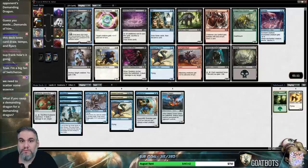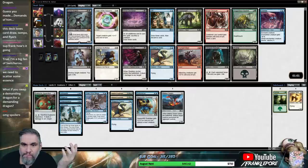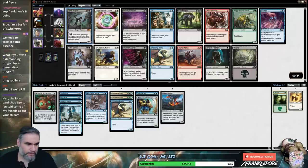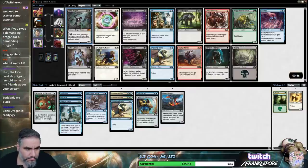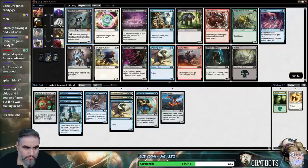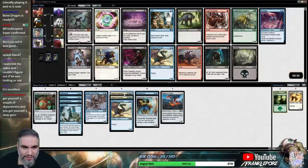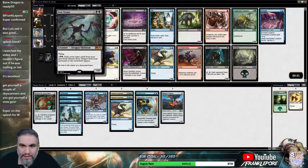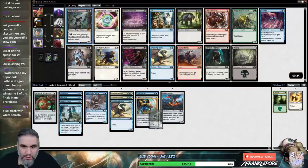Bone Dragon! Bone Dragon! Wow, maybe we're black. Maybe we're black. Ooh, exile seven other cards from your graveyard — this has to be amazing, right? We wouldn't be splashing black — this is a double black card. We would be splashing white for these two guys. I think this is worth picking over the Snapping Drake. Yeah, this card's great.